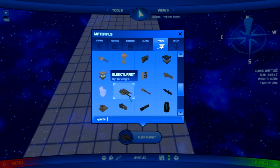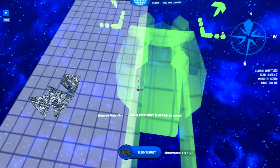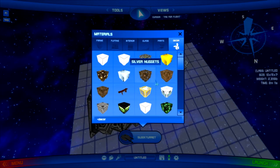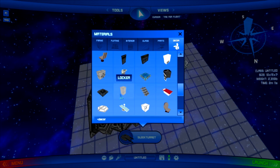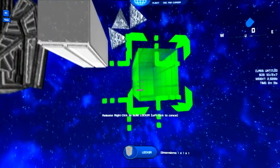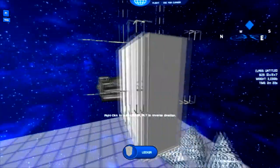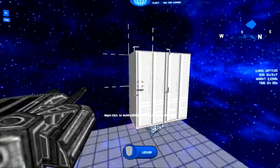Engines and weapons are basically the only thing you really need to worry about when you're doing your ship. And then we have the last tab, which is decor, which has got all of the special, cool stuff that everyone wants. It doesn't actually do anything at the present time, but it might do something in the future. Lockers for blowing up, Goldeneye style.